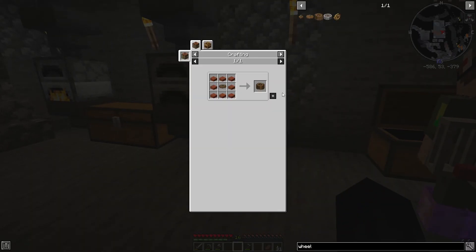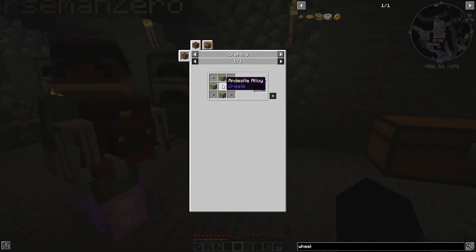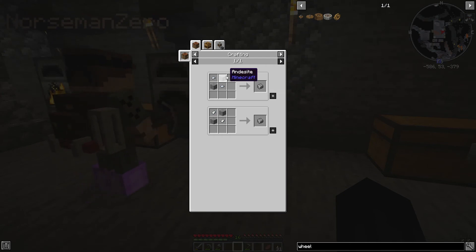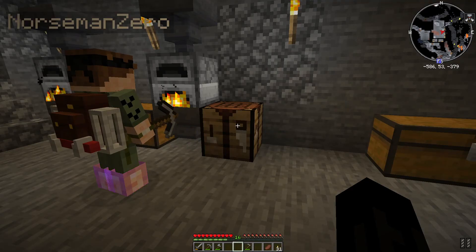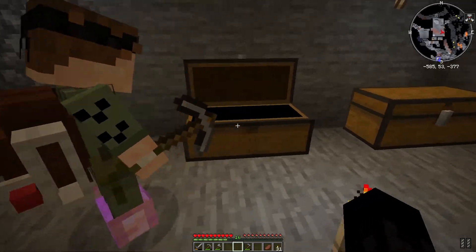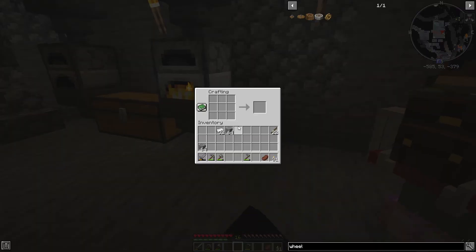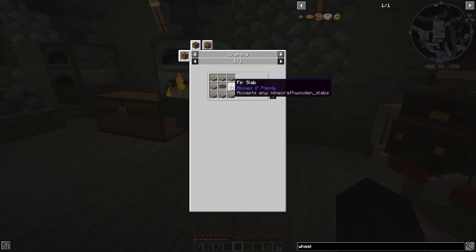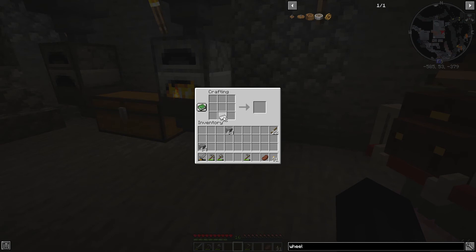I think I need to make a water wheel. What do I need? I need andesite alloy — that's andesite and iron nuggets. We have a bunch of andesite over here, 55 in this one chest. I have it already — there are 55 right here.